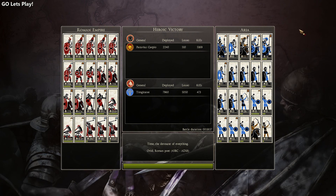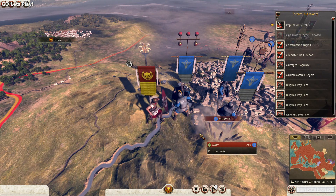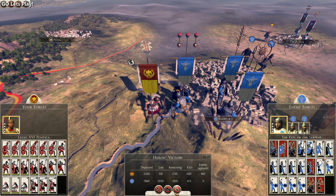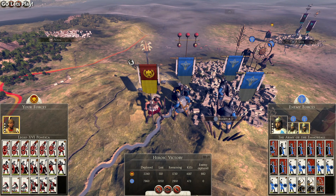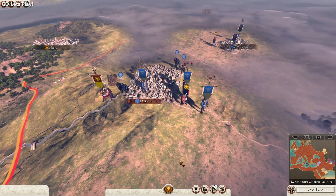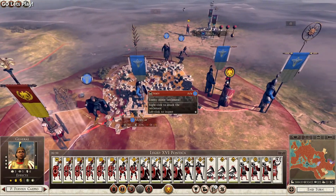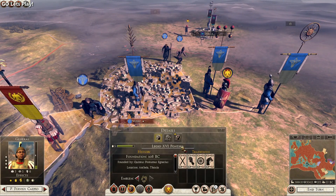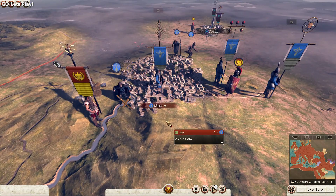5,000 kills and only 500 losses - we only lost a quarter of our army but we killed more than half. We also unlocked the Hades achievement! These dudes are dead. Actually not a lot of them died, so we'll execute the remaining forces. Now we have options - we can continue to attack but unfortunately we are also out of time. Thank you guys all for watching!